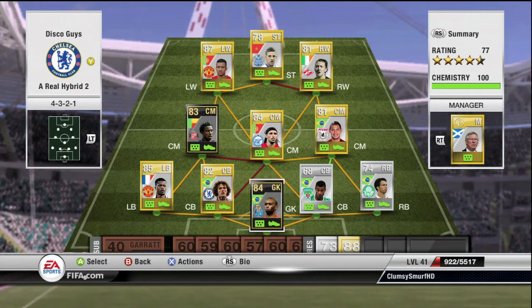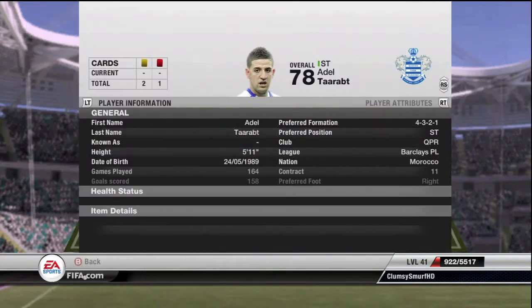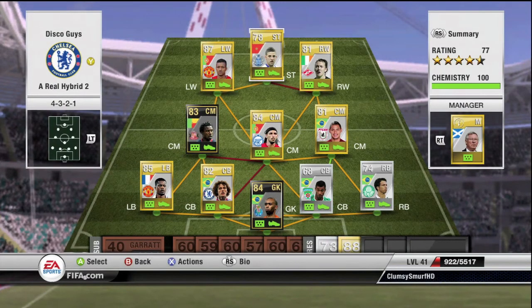Let's start off with my striker: Terat — 5 star skills, actually a really good striker, pretty fast, good dribbling. He cost me 7.5k. Not sure if anyone else would buy him at that position. And then we've got Nanny, who's really good — scored me one skill goal.